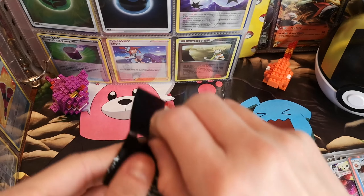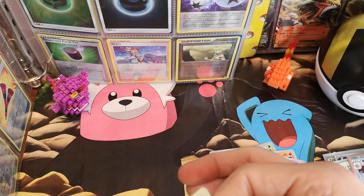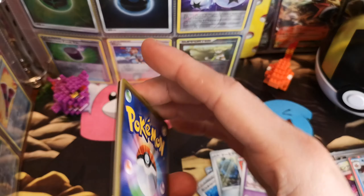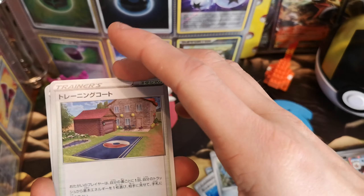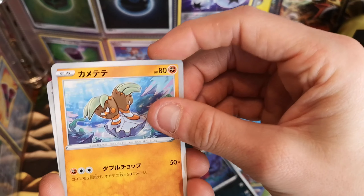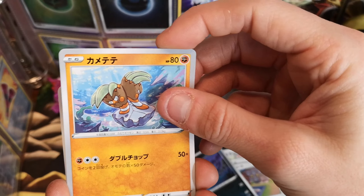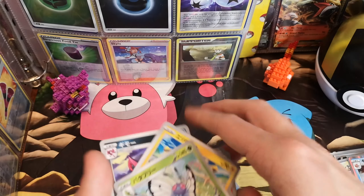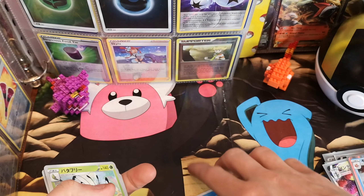We're on 20 minutes here, coming in around 21 minutes for a video. We try and keep them under 25 because we don't want to bore you. We've got the professor's house. Impidimp 2.0. Barbarcle pre-evolution. Hylapota. And a pot of three — that is the most disappointing end to a booster box I've ever seen.